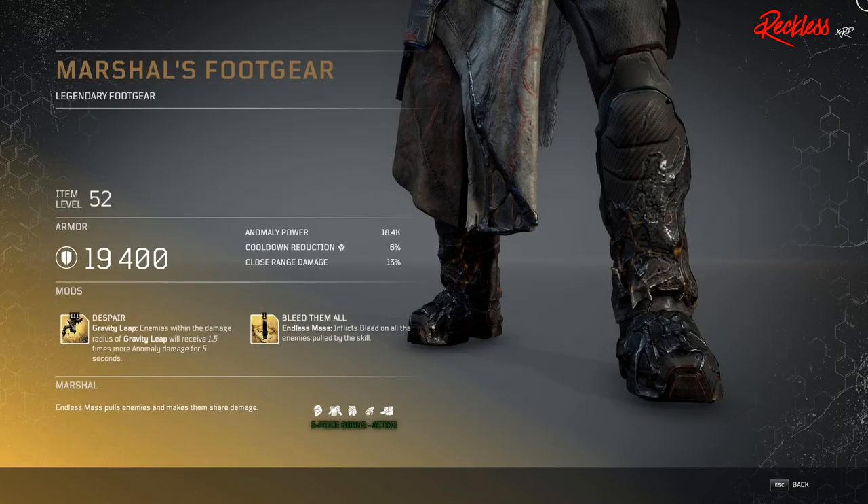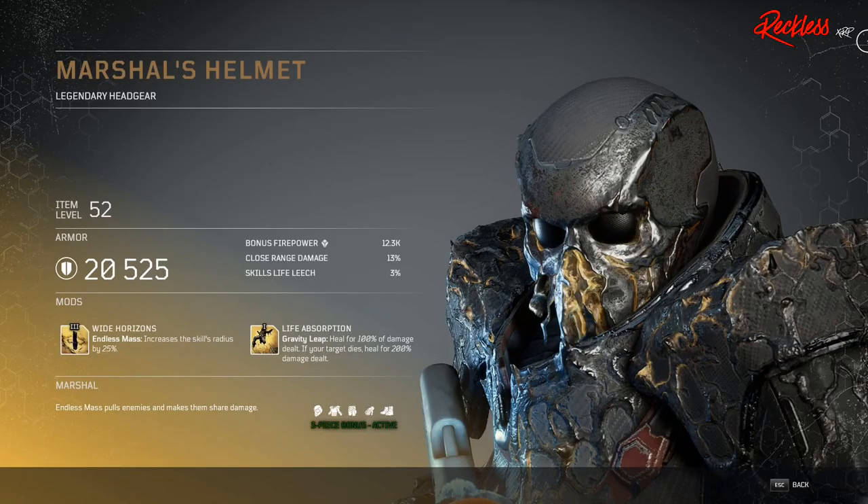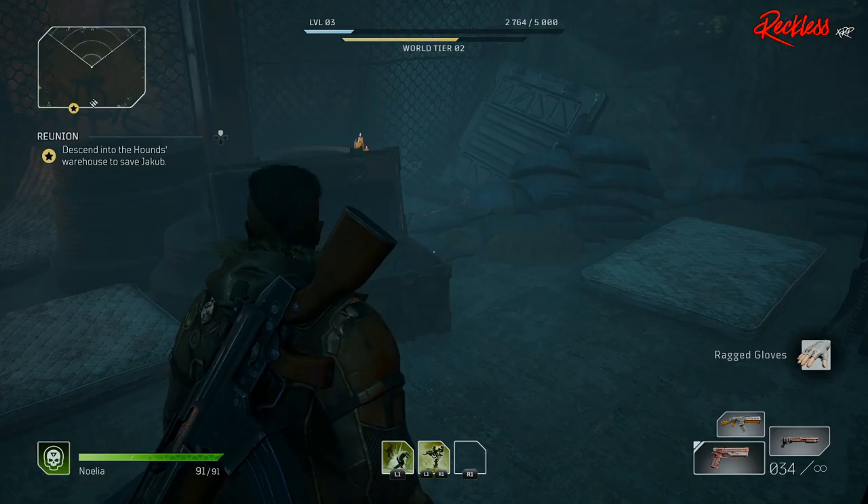Then we have Marshal's Foot Gear — legendary foot gear — with Tier 3 mod Despair, which affects your Gravity Leap: enemies within the damage radius of Gravity Leap will receive 1.5 times more anomaly damage for five seconds. Then we have Marshal's Gauntlets — legendary gloves — with Tier 3 mod Double Jump, which affects your Gravity Leap: this skill can be used twice before triggering the cooldown. Then we have the Marshal's Helmet — legendary headgear — with Tier 3 mod Wide Horizons, which also affects your Endless Mass and increases the skill's radius by 25%.